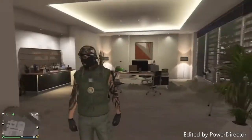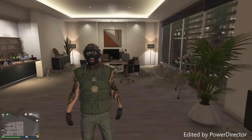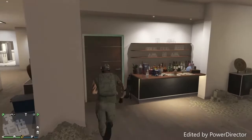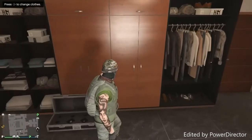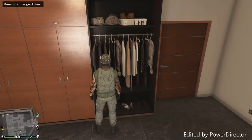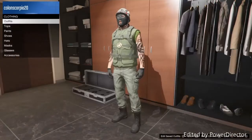You should now have glasses, helmet, and mask all on together. Then make sure you go to your closet or a nearby clothing store and save the outfit once again.